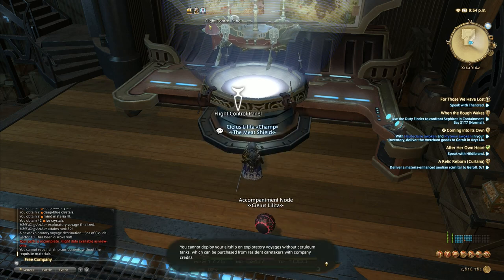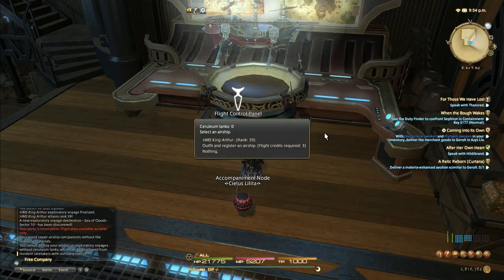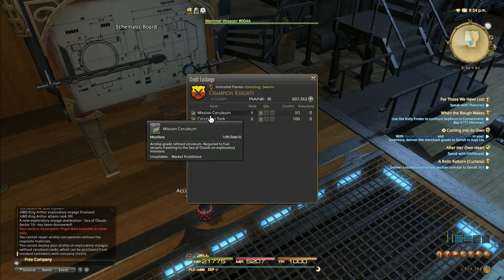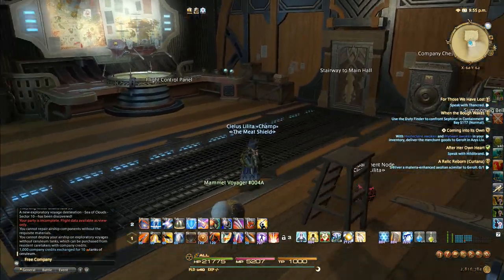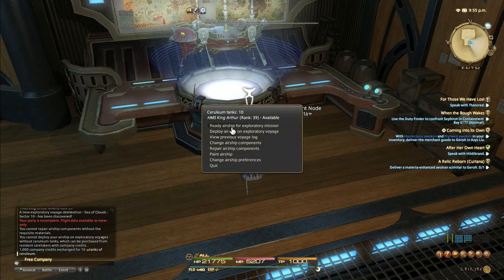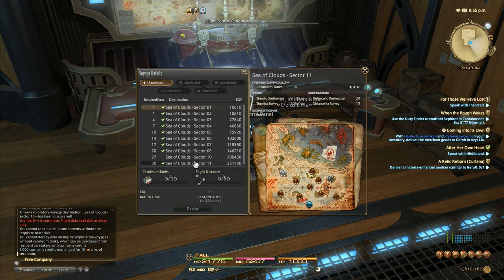Deploying airship on exploratory voyages - you need ceruleum tanks to do this, which is what the little guy in the corner is for. This shows you all the sectors you have unlocked. So let me grab ceruleum tanks from him right here - he'll sell them. Mission ceruleum is also for the Diadem as well, so they're located here because when you go into the Diadem you need every free company member to have at least one in their inventory. Normally you'd congregate in here and go out through the function that allows you to be ready for an exploratory mission. So I've got the ceruleum tanks now.